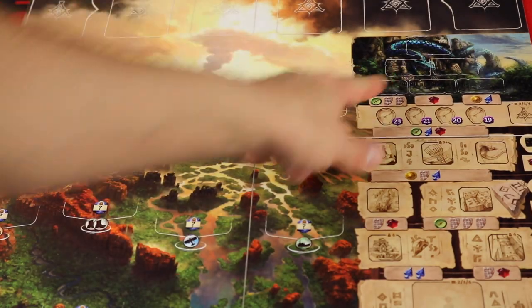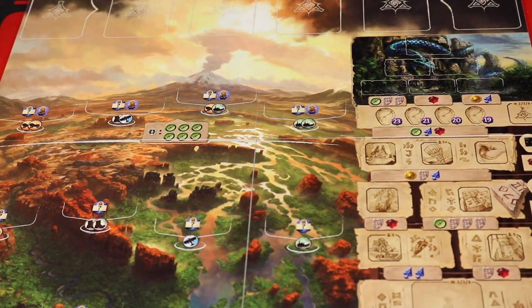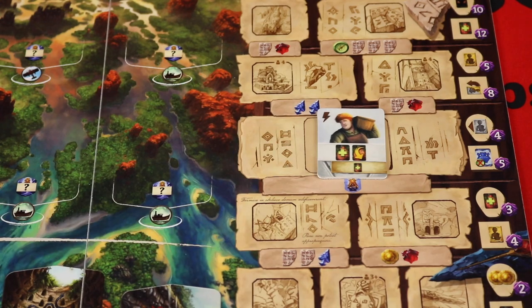There's also a back side of the board which has a different temple, new and different travel costs, and a different research track with a new way to get assistants.